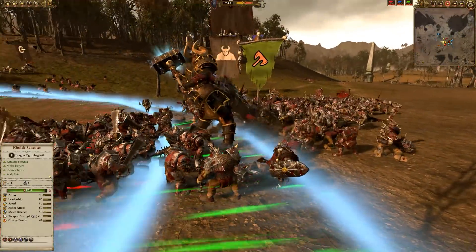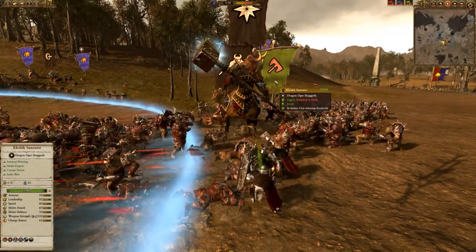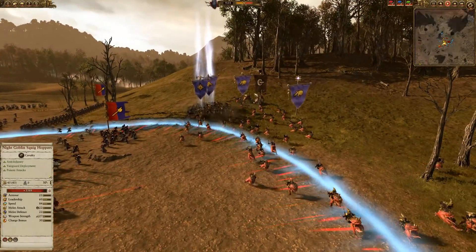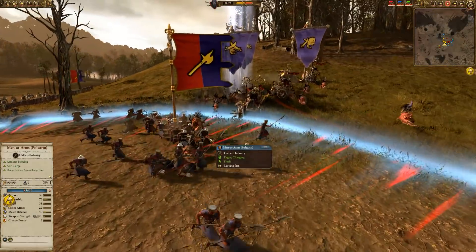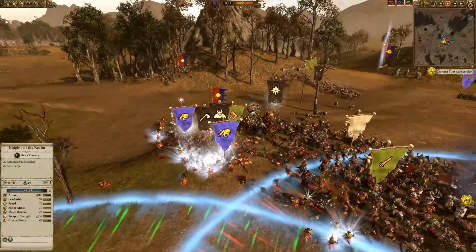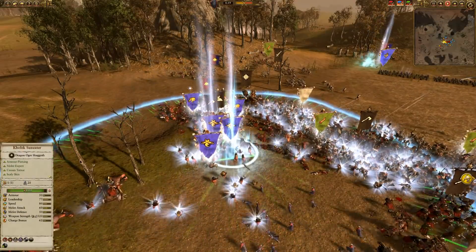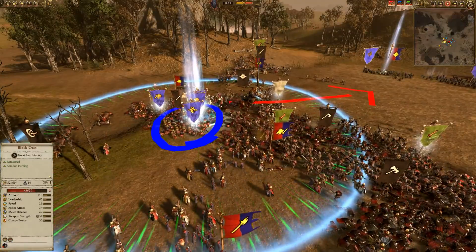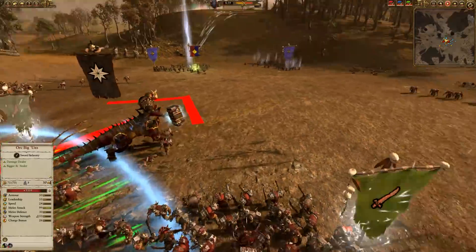Kholek is going after Black Orcs while there are some Big Guns nearby - a bit of a danger to him but not too big. The goon squad tries to get at my chariot but my ally saves it with Spearmen. I seem to be doing okay across the front line, taking down quite a lot of Black Orcs. However, the goon squad has just arrived and I do not want anything to do with them - getting Kholek out of there as quickly as possible is critical, as they'll do a lot of damage to him fast.